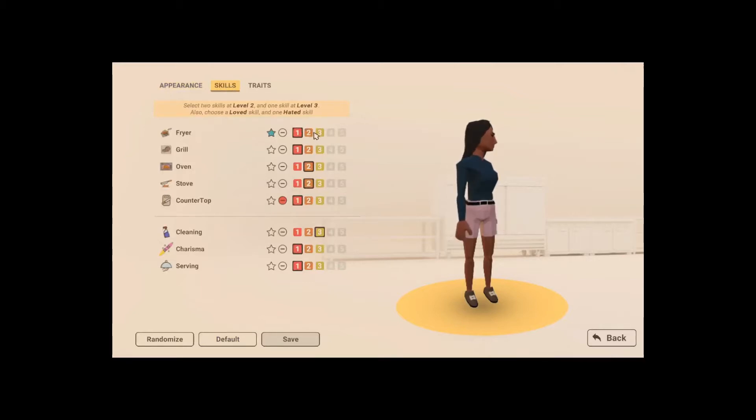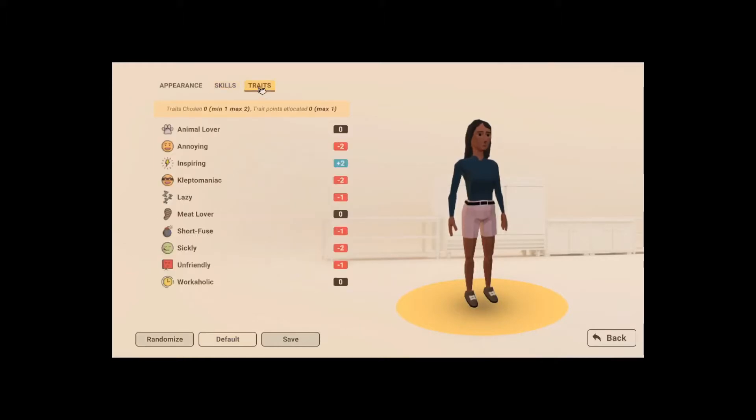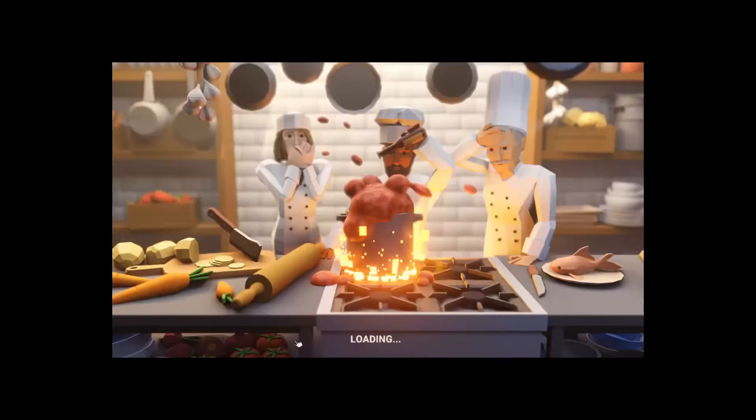So we have to skill her it seems. What should she be especially good at? Cleaning might be a good idea. I think I will keep it like that - that's not the worst setting. And extra traits - by the way, the employees you get also have their traits, so they can surprise you with some funny stuff. Let's make her workaholic. We save this and start the game.